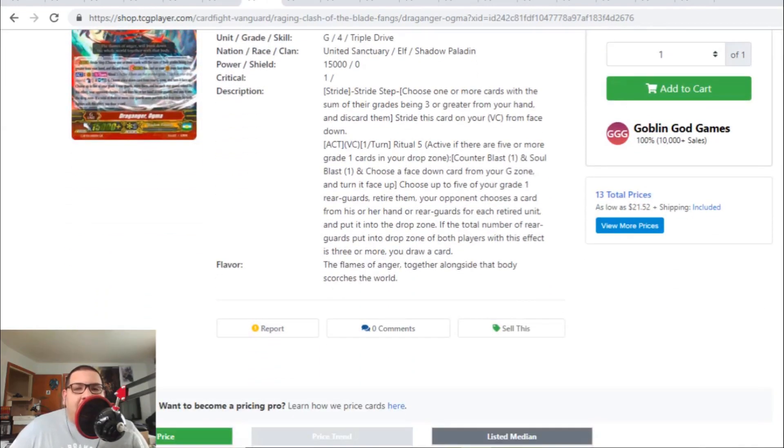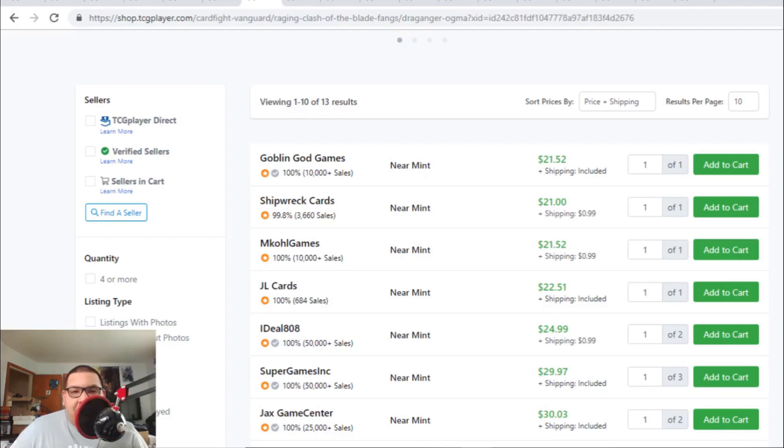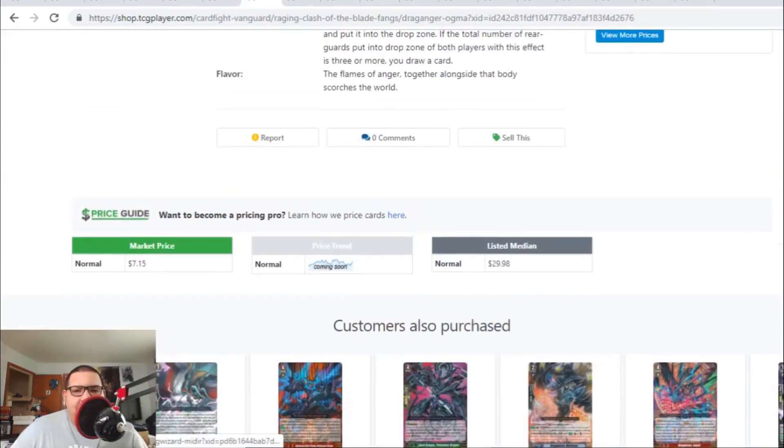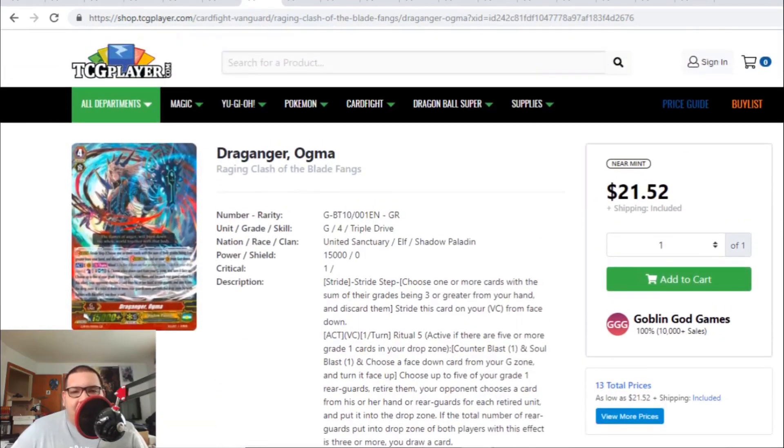The GR Ogma Stride is finally coming down in price. The GR is going down to $22. Before we saw this GR for like $30 to $35, but finally now the GR is actually going down in value.